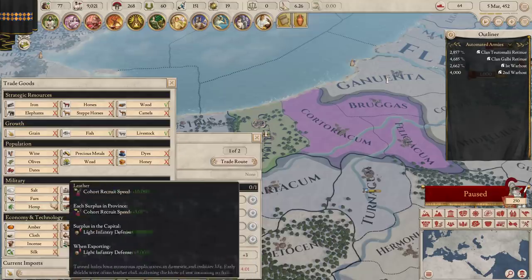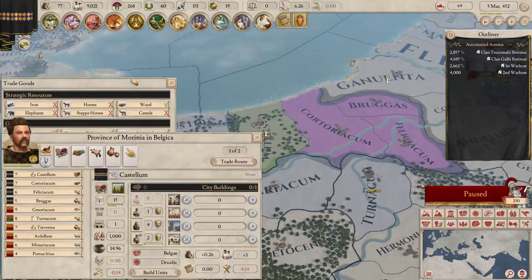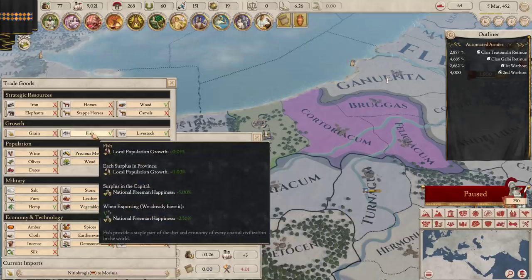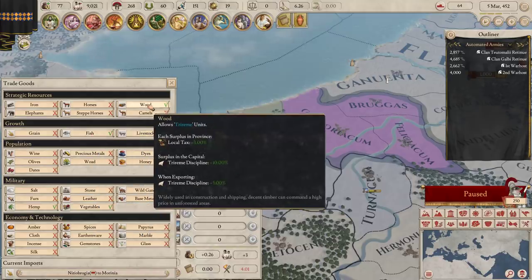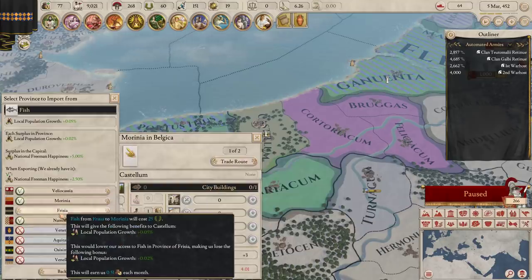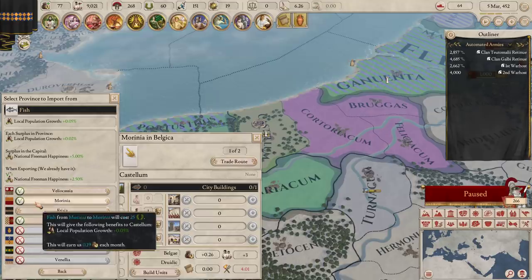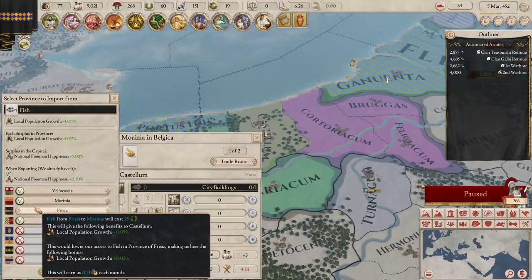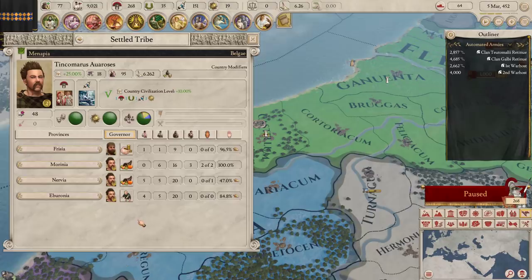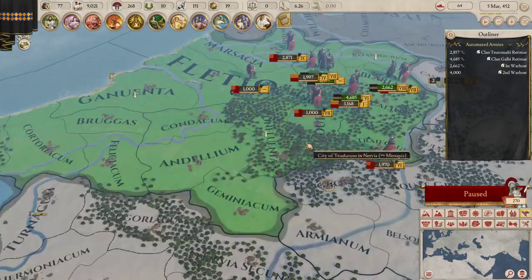Let's take a look at the trade route situation. Hemp for slave output — slaves do produce good money. We may have captured some slaves during the war as well. We could get fish for some population growth. I'm going to import grain — this would be an internal trade route from one of my provinces to another, which actually won't cost me anything, it'll make me money. Trade routes in Nervia are available. I've got lots of extra fish going around.